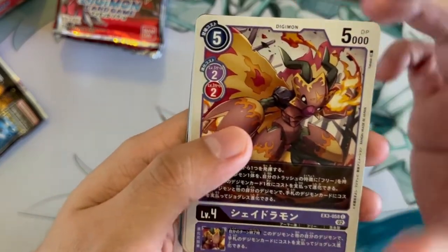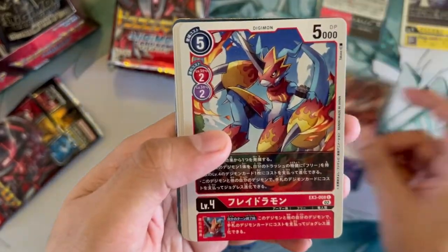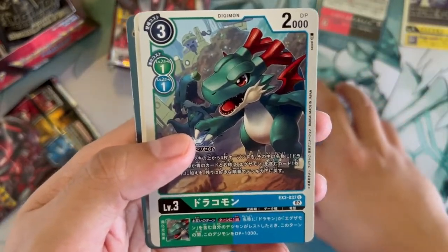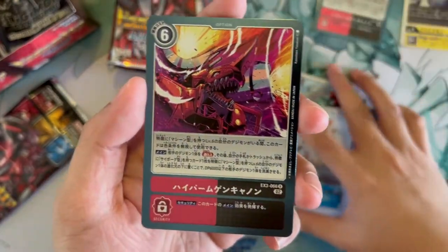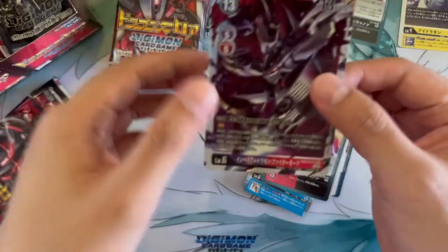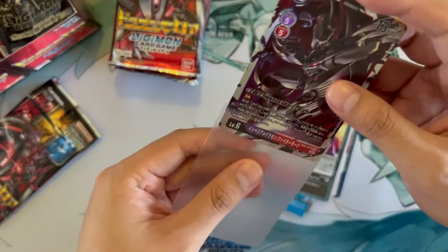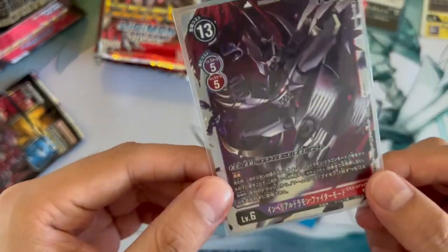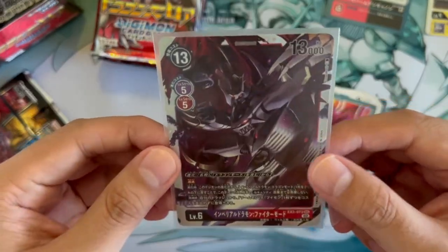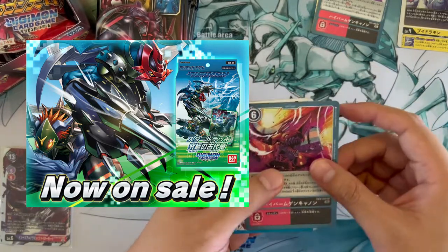Second pack — I love this artwork. The Agumon coming out of a laptop — it's the Megidromon option card. Another Dracomon, another Hyper Infinity Cannon. Then our first big hit: this is a Secret Rare — the Imperial Dramon Fighter Mode. It's not the alt art, but it is one of the two secret rares of the set. Maybe I should have shown you before I sleeved it, but at least we got one of the secret rares.